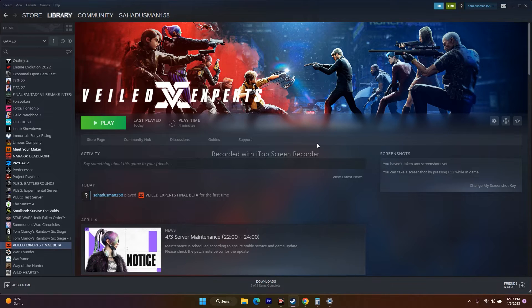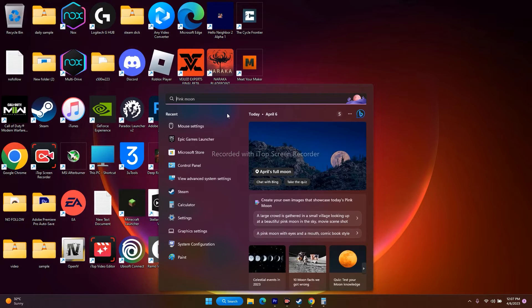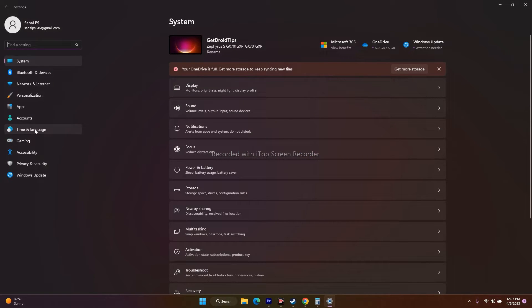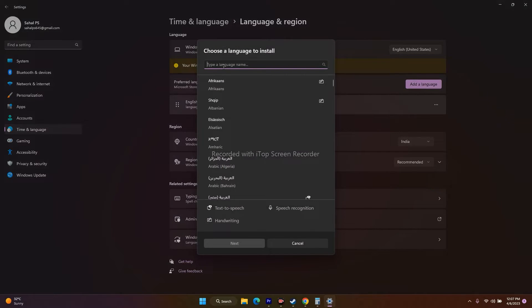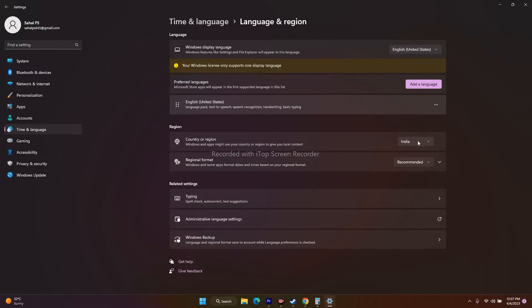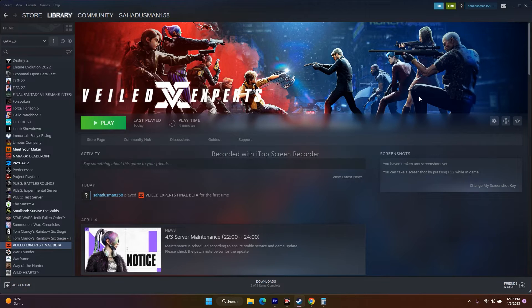The next step is to change the Windows language to English and make sure the date, time, and region are correct. If you're using a native language like Chinese or Japanese on Windows, you need to change it. Go to Settings, go to Time and Language, click on Language and Region, click Add Language, search for English, and make sure it is selected. Also make sure your country/region is correct, and in Date and Time ensure the time zone is set to automatically. Then close and try playing the game.